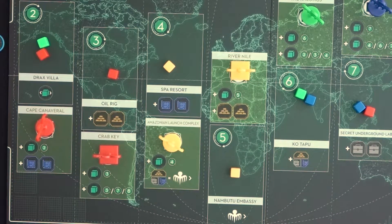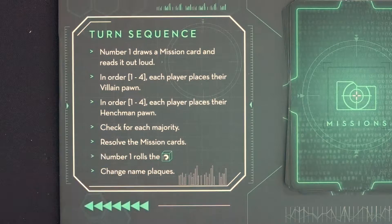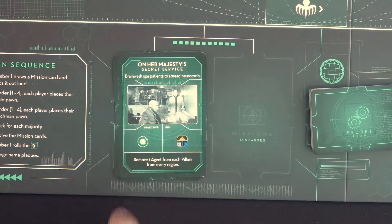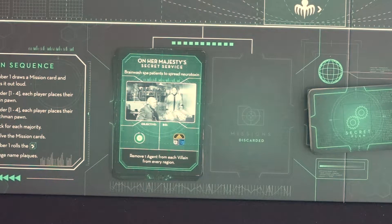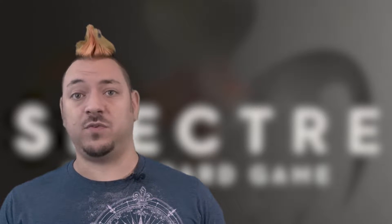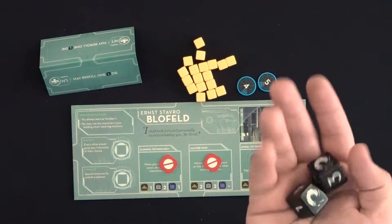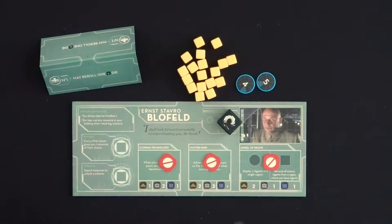After region majorities are resolved, players check if they can complete the mission card together. A short bidding round happens where players can contribute their resources to help complete the mission. Whoever is number 3 gets to keep 2 of their bid resources. Then number 1 will roll both 007 dice and resolve the roll — they may re-roll 1 of the 2 dice, but must keep the new result.